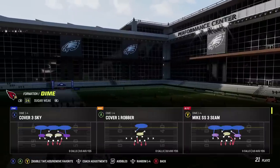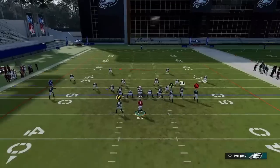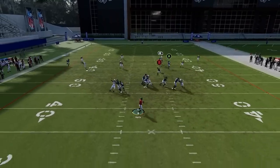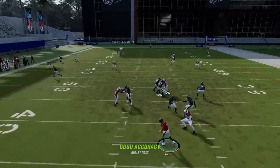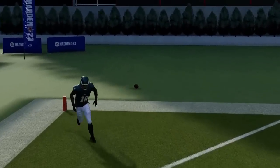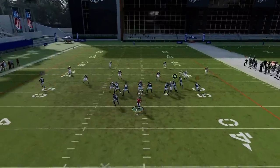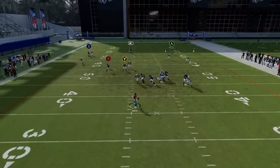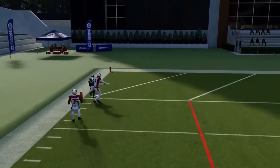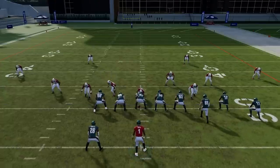It also has success against Cover Four — you'll have to back out and find a comfort drop. From the hash mark to the open side of the field, you can see how this guy can beat that Cover Four. I probably should have safe caught — I'm not sure if he was in bounds — but still a very good play against Cover Four.